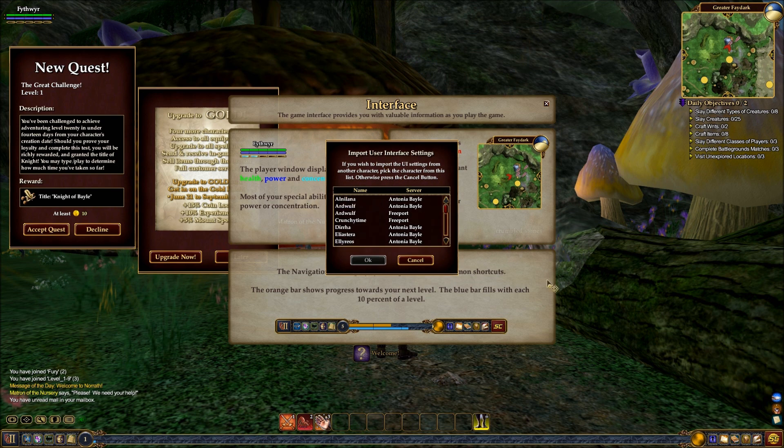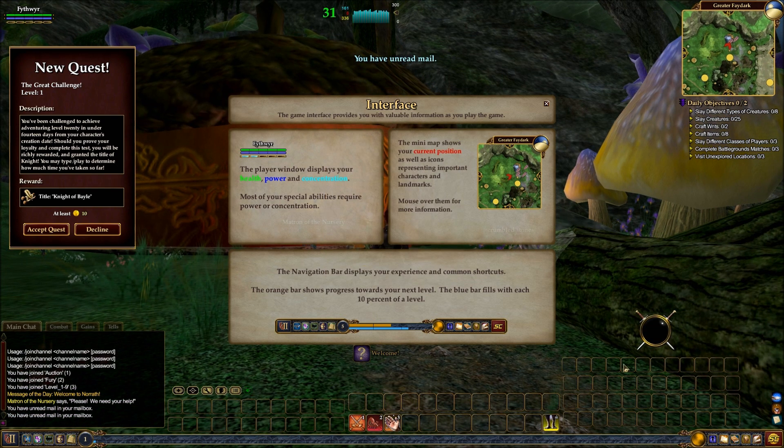There's an option that will allow us to import the UI settings from a previous character, which we are absolutely going to do because that will save me a whole lot of trouble. This will instantly let me have all my hotbars set up. You can right-click on these hotbars to open new hotbars, or move hotbars around and things like that. You also get this quest right off the bat — if we hit level 20 within 14 days from the creation date of the character (that's calendar time, not time played), we get a title and some money.